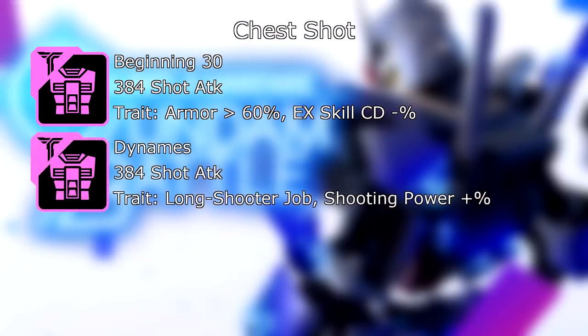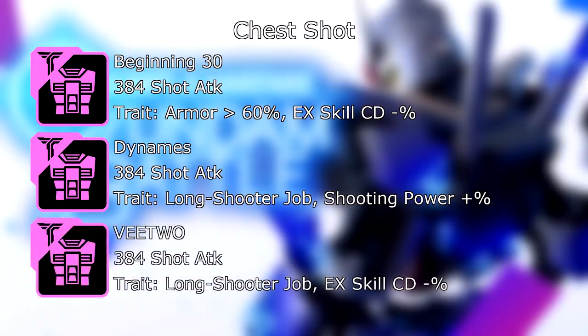Now on to Torso for shot builds. We have the Beginning 30 chest: 384 shot attack, and its trait — if your armor is greater than 60%, your EX skill cooldown is reduced by a percent — pretty nice. You have the Dynamese chest: 384 shot attack, and its trait, if your job is Long Shooter, your shooting power is increased by a percent — straightforward. And lastly, the V2: 384 shot attack, and its trait, if your job is Long Shooter, your EX skill cooldown in general is reduced by a percent.